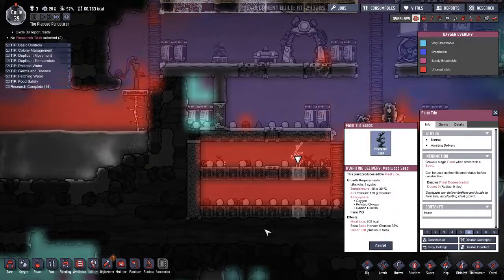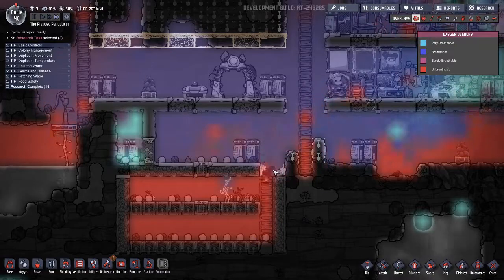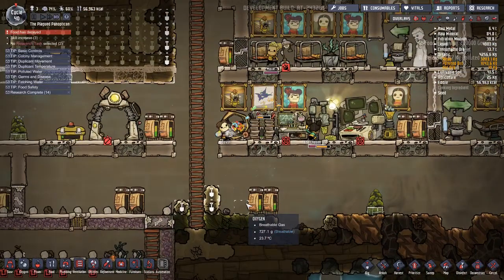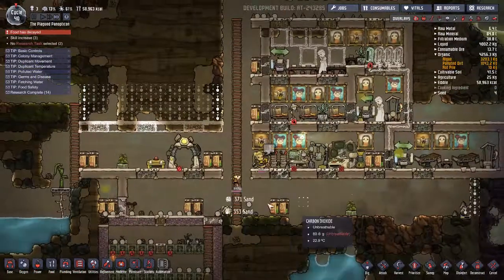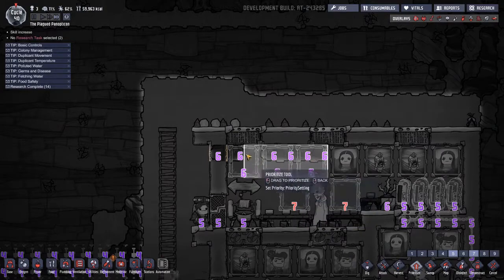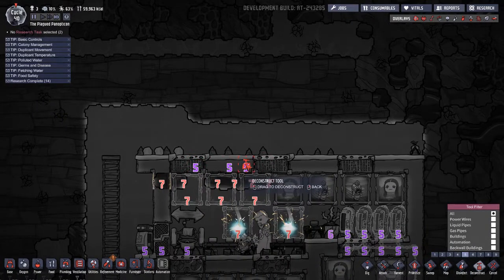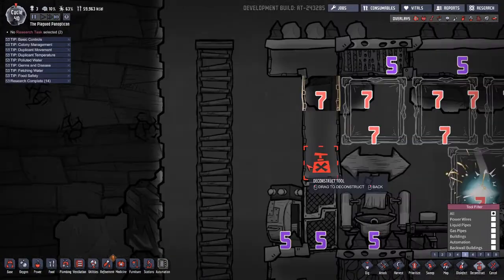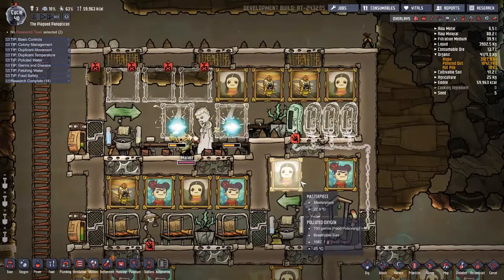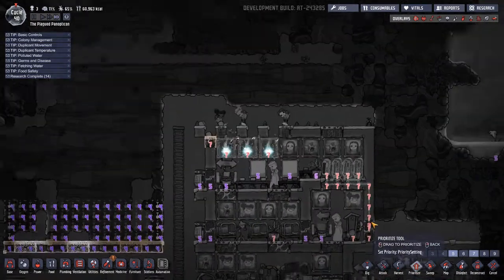Looks like we have another mealwood seed to plant — that's going to be good. Now I'm getting some oxygen in here which isn't the best, so I'm going to close this to auto — that should fix itself. Let's turn up the priority of these sand blocks so we stop blocking our people. I just realized a problem: we're going to have to break holes in this wall every other because of how the game works.